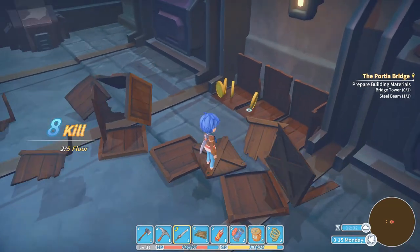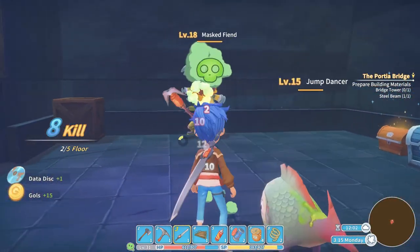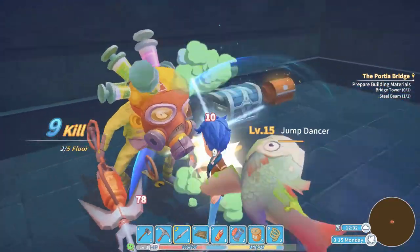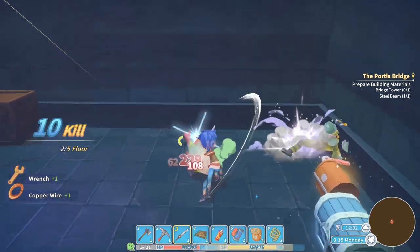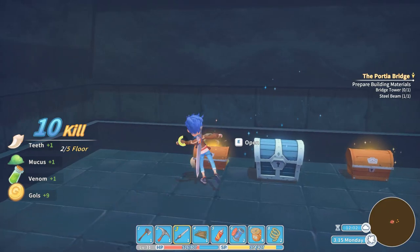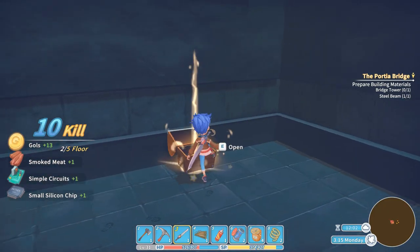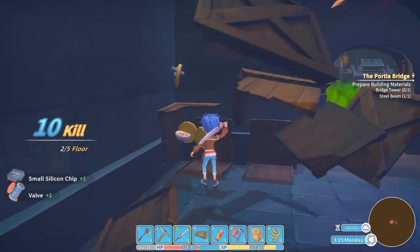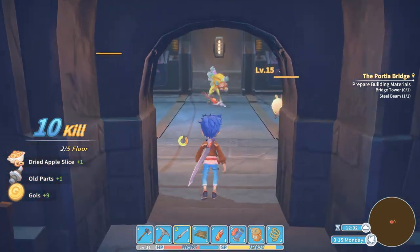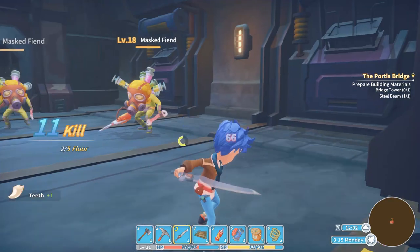The beginning part of every ruin level is taking down every enemy in the map and killing them. At level 2 there are quite a few enemies you should take down. There are fewer traps at the first level — you see a few traps but they're not hard to get through. You will see different kinds of enemies.